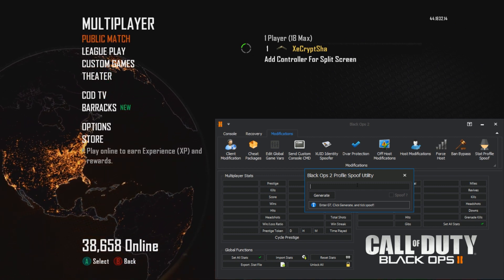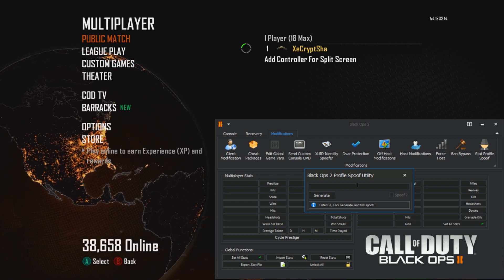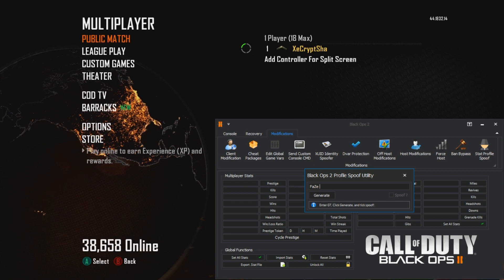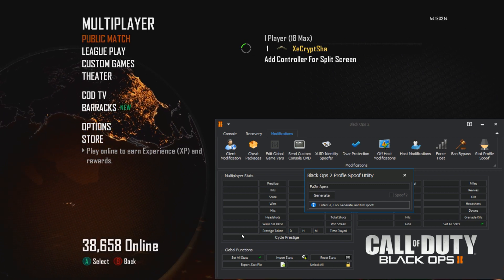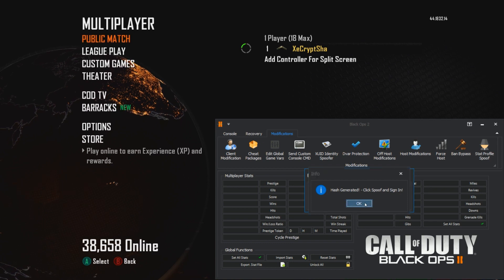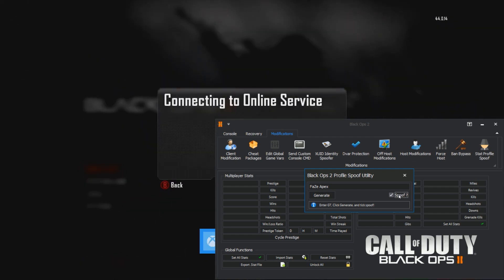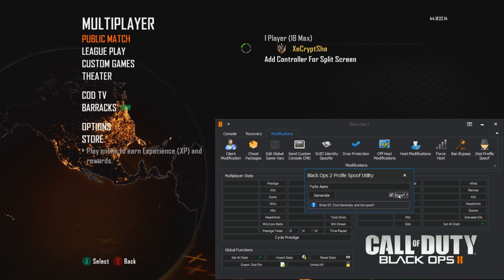I'm currently level one, zero prestige — I've reset my stats. If I want to spoof someone like Phase Apex, I go ahead and generate, then click the spoof button. It will kick me out of the game back to the main menu and give a notification saying the stats have been spoofed to Phase Apex. Then on Xbox Live my stats will be spoofed to his.